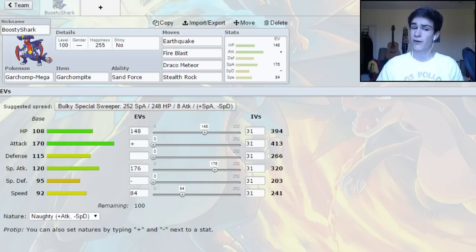What we've done here is we've gone for Earthquake, Fire Blast, Draco, and Stealth Rock. It's not going to be a sweeper obviously. It's more of a wall breaker and kind of a pseudo tank Chomp. It gains a lot of extra bulk when it megas. Obviously you don't get the Rocky Helmet rough skin damage and all that kind of stuff, but it's kind of there to just soak up hits and set rocks.